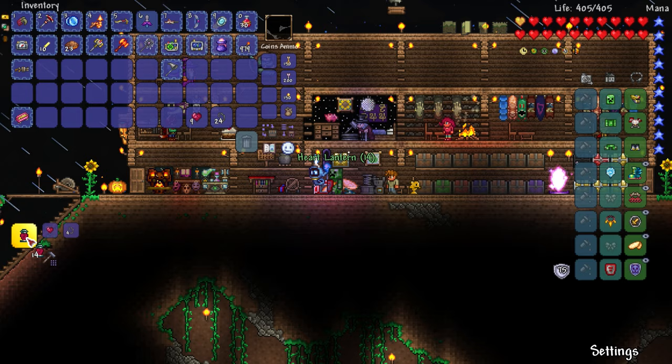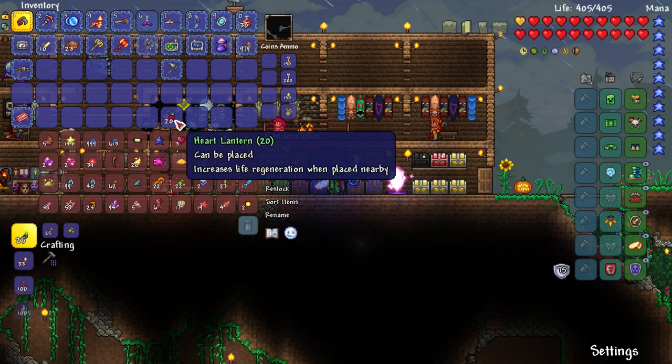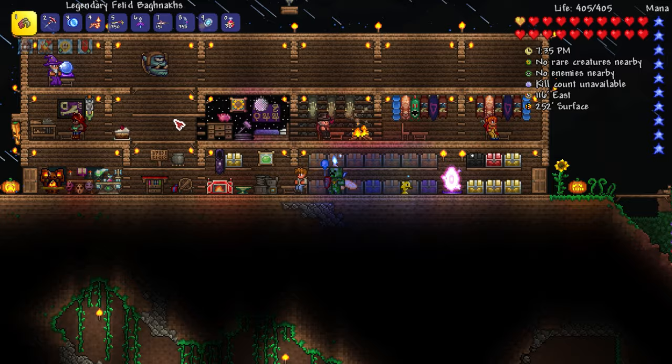We definitely want to get those and I'll make as many as I can - let's get like 20. That sounds like a good number. We'll still have three life crystals left over in case there's any other use for those. So there we go, we have these heart lanterns which are going to be great. I want to go put those in the boss arena.